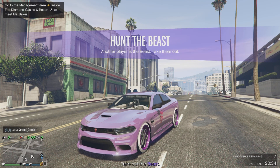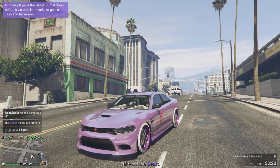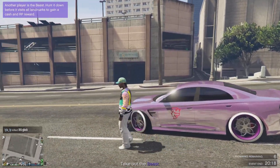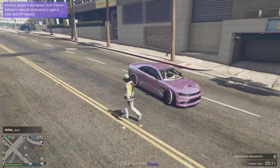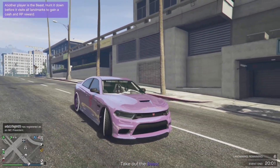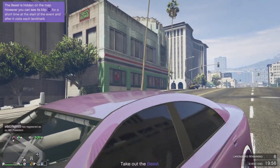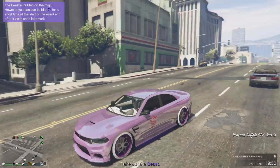Alright guys, to stance this vehicle all you gotta do is hit R1, R2, hold down X, turn your steering wheel a little bit, and hit Triangle to get out the car. And just like that you've stanced your vehicle, so now you can have your wheels turned when you pull up at the car meet looking good. One more time: that's R1, R2, X, turn the wheel a little bit, then hit Triangle to get out the car. You gotta hold all the buttons down at the same time — it takes a lot of fingers, but if I did it you can do it.